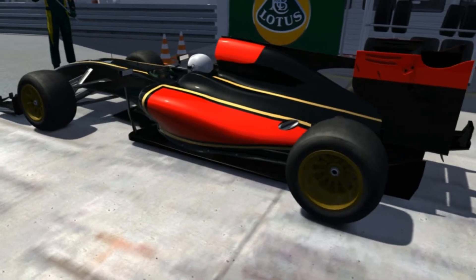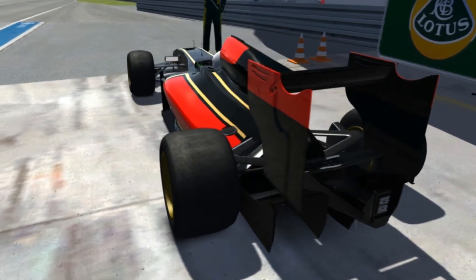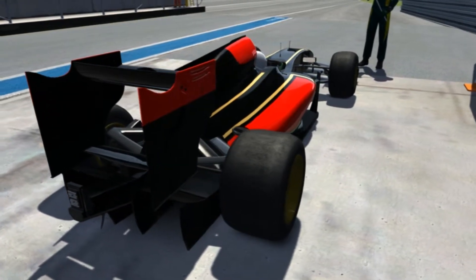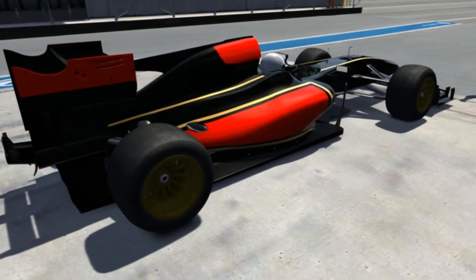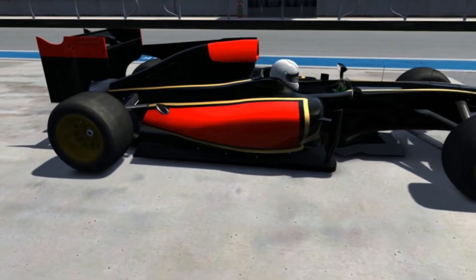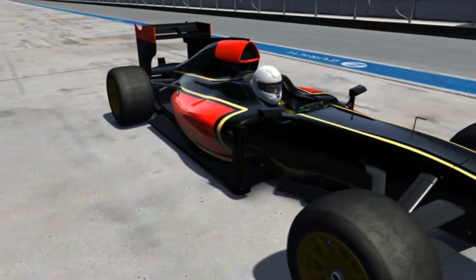Hello guys and welcome back to another Assetto Corsa video. Today I'm going to be doing a little practice, a little first impressions. This is the Lotus Formula One car called the Exos 125 — I don't know how you pronounce it — and they've also brought out Nürburgring GP. Unfortunately it wasn't Nürburgring Nordschleife, which is what everyone who plays this game is waiting for, especially anyone playing with a wheel.